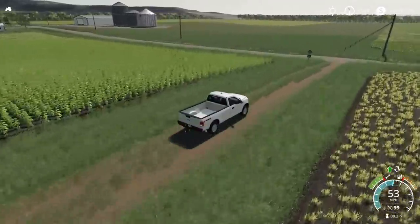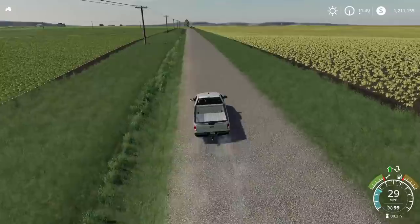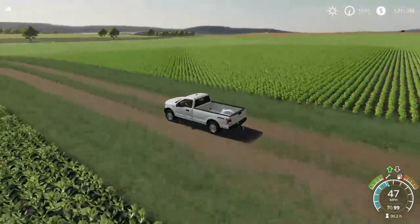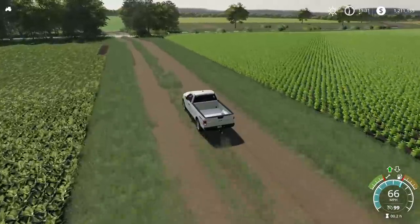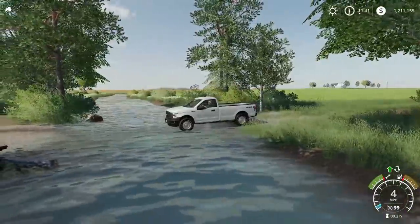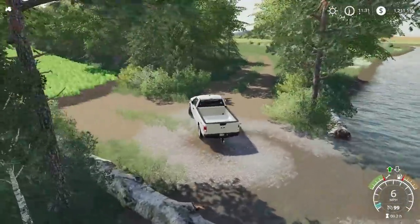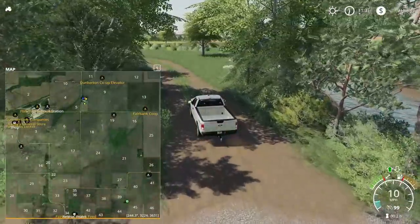If you continue down this way, you will come across a gravel road that takes you across the whole width of the map, similar to how the highway does, except this one is gravel and farther south. All in all, I'm very satisfied with this map so far and what I've experienced on it. It does have a seasons mask on it, so snow should work. There are some cool little areas like this river crossing you have to get through to reach the next couple sets of fields over in this portion of the map. We are down near fields 39, 45, and 44.